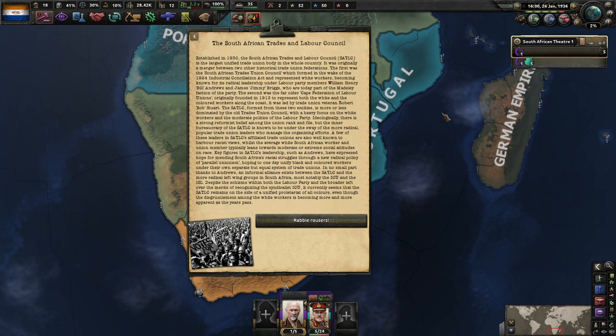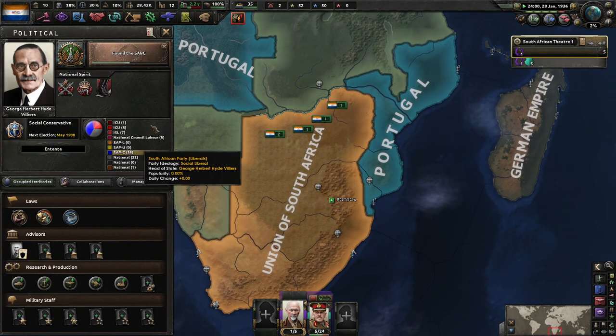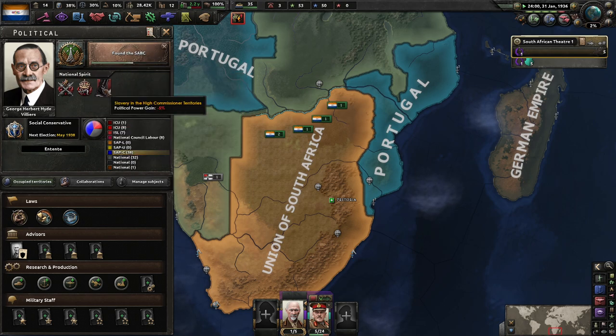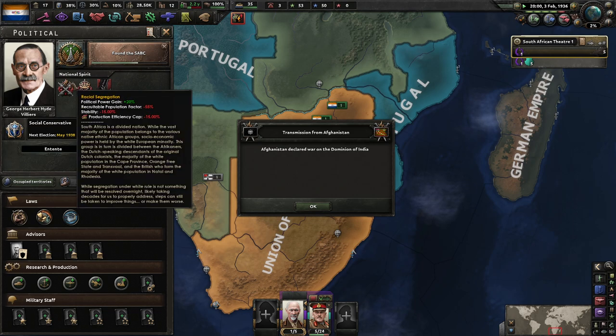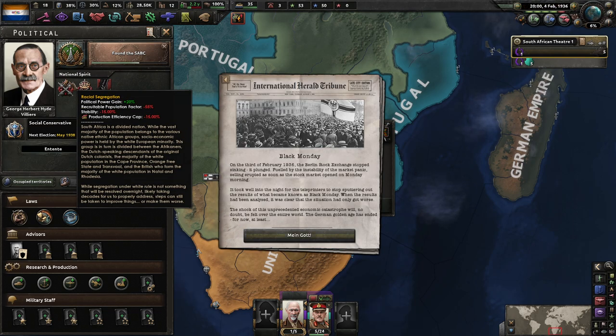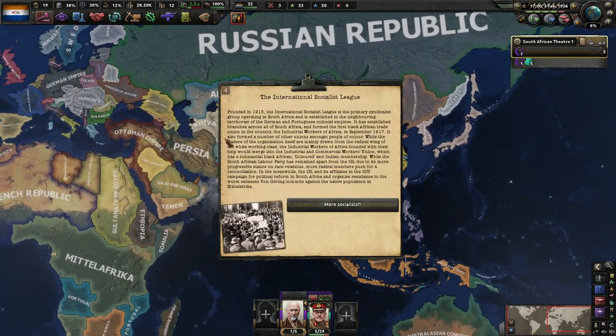A few SATLC-affiliated union leaders are also known to harbor racist views, while the average white South African worker typically leans towards moderate social attitudes on race. Key members like Andrews have expressed hope for healing South Africa's racial struggles through parallel unionism — hoping to one day unify black and colored workers under their own separate but equal system of trade unions. There's also an informal alliance between the SATLC and more radical left-wing groups, notably the ICU and the ISL. We're not going to be going for any socialist route here. We have national spheres, negative 5% political gain, bad stability, and horrible war support — we'd like to get those fixed up when we can.